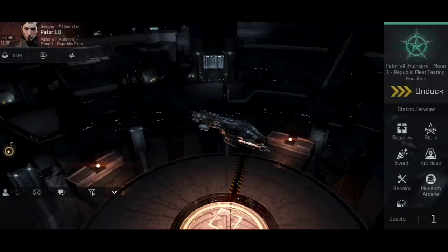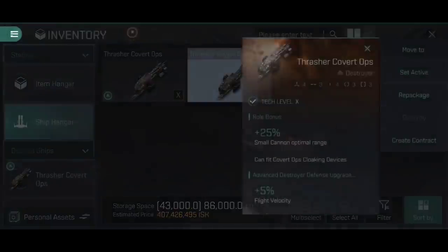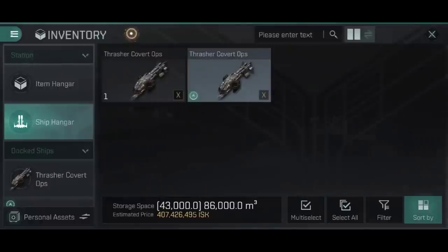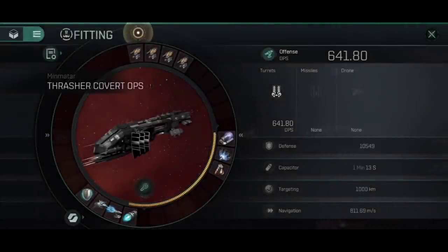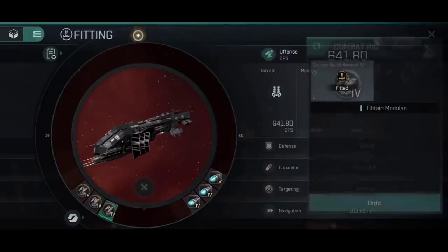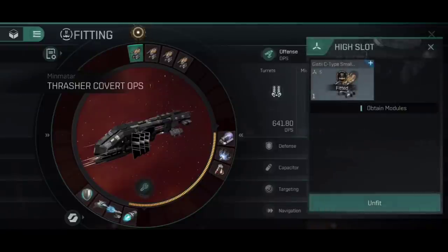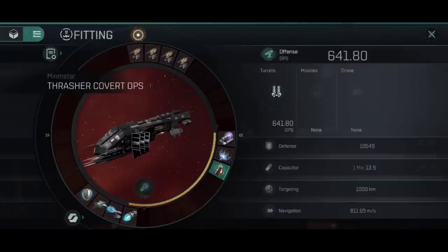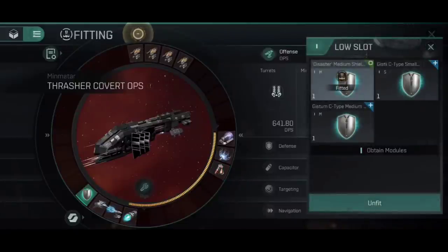I want to showcase what happens if we fit higher tier gear, so I've got a second Thrasher Covert Ops outfitted with top tier modules — full Gisty C-type where possible and Tier 4 rigs. This is exactly the same rig layout: cannon collision accelerator, two burst aerators, two auxiliary thrusters, and a polycarbon engine housing. For the high slots we've swapped to Gisty C-type Smalls. Mid slots are now Predators, still with the Freak Alarcus since there's no dead space for mid slots most of the time. We've got a Dissonant Medium Shield Booster here, because the Gistom C-type medium doesn't quite fit with our power grid. We have a Smoke Covert Ops cloak, a Gistom C-type Gyro Stabilizer, and a Corelli C-type Smalls Afterburner.